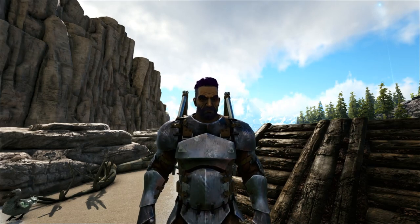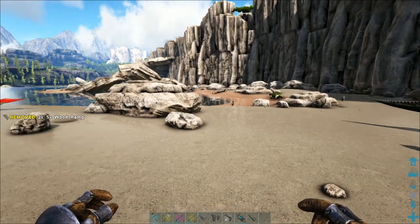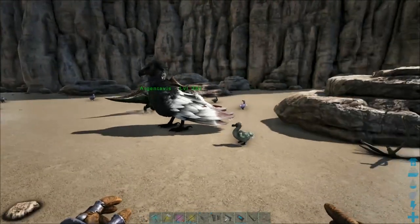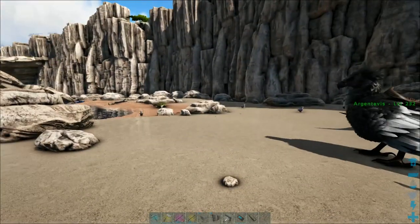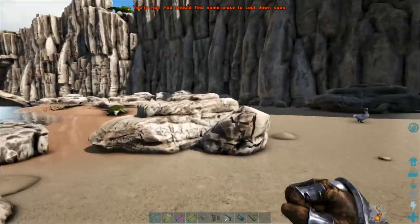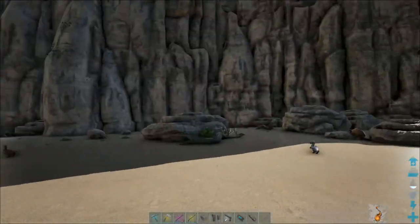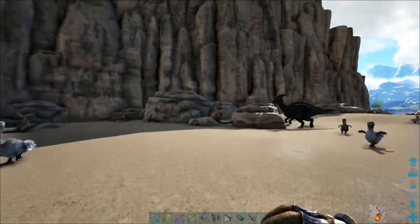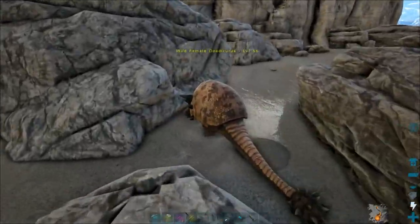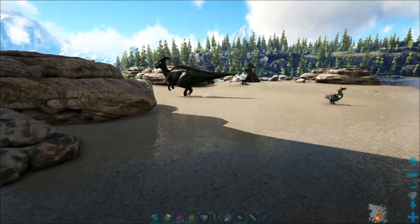Welcome back to another episode on How To ARK. Today I'm going to be showing you the best stone collector — our friend the Doedicurus. There he is, guys! This little armadillo bro — he was just here, hiding behind this rock, blending in. This guy is amazing for getting stone.